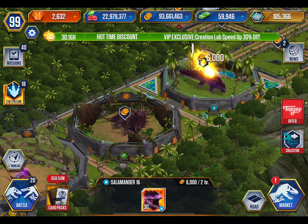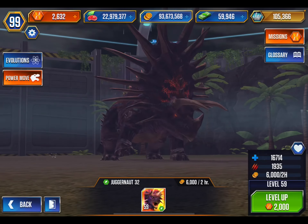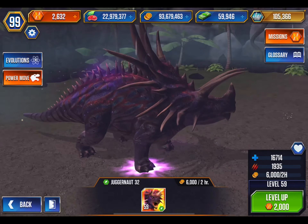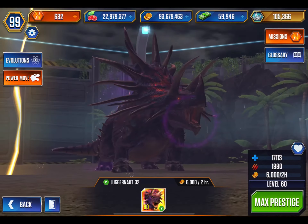Oh wait, I just want to check the levels — you're 30 and you're 39. I guess Valkyrie's gonna be the next one we max out. But here it is, guys — the Juggernaut, the Giant Triceratops, which only produces 6,000 coins every 2 hours. And boom, level 60!